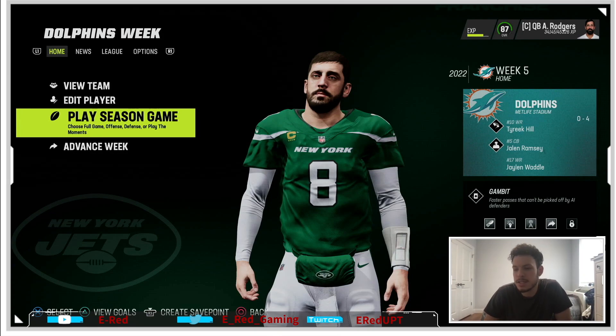What is good everybody, it is Erad — welcome back to the channel and welcome to another episode of the Battle of New York series, where every week we use each of the New York team quarterbacks and see who has the better stats at the end of the season. This week with the Jets, Rogers is coming off his best game — we're 2-2, put up like 50 points — and we're playing the 0-4 Dolphins. Hopefully we don't give them their first win this week, we dominate and build off momentum, so without further ado let's get right into this gameplay.